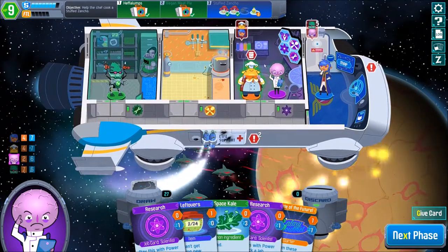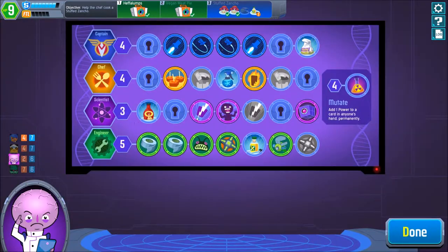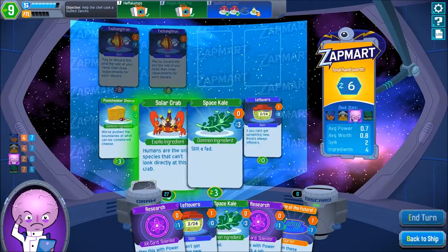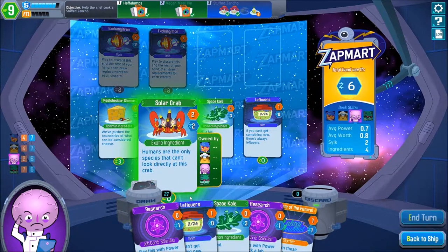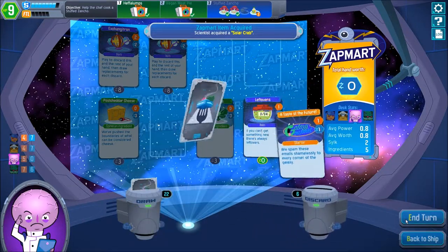There's no way we can do research because we'd need two points — actually we'd need three points for the minimum of that. So no, that's not going to happen. Next phase, we can buy some solar crab — that's some nice worth and some nice power to use for the scientist.